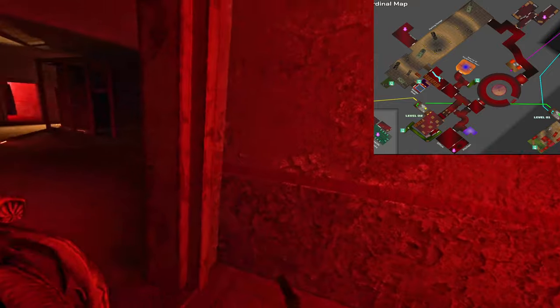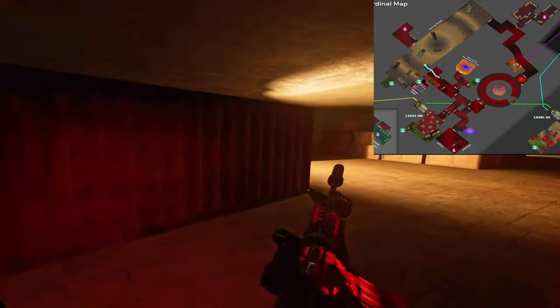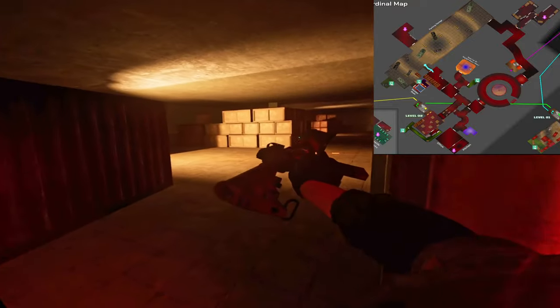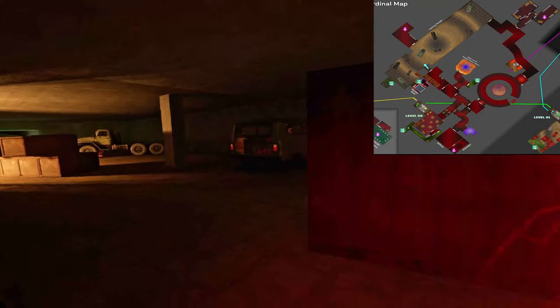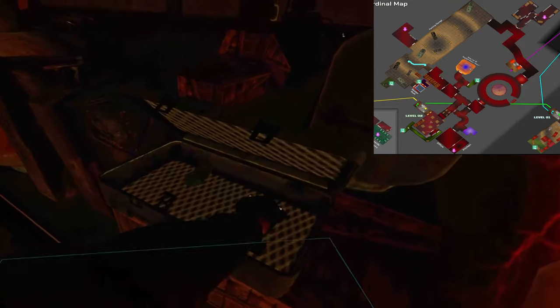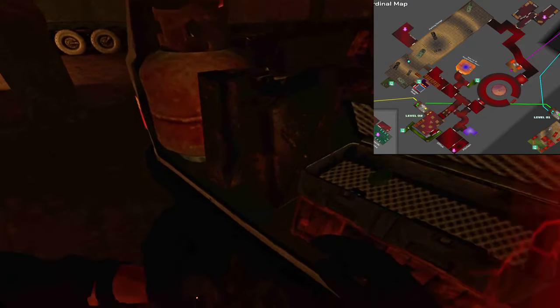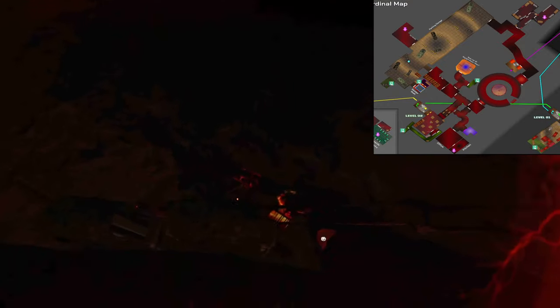So we come through here, through a connector — I call this red connector — into garage. There's two ends to garage: there's boxes and there's gates. It's split in half.